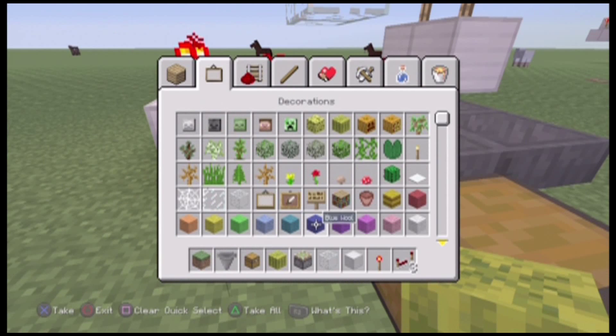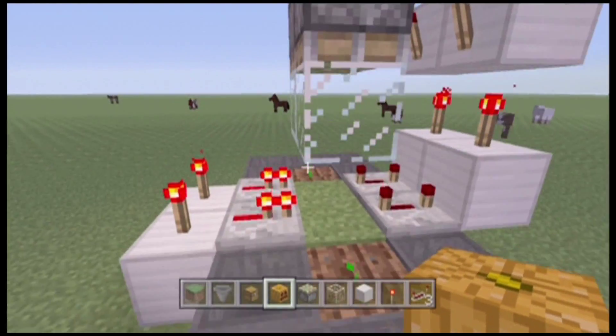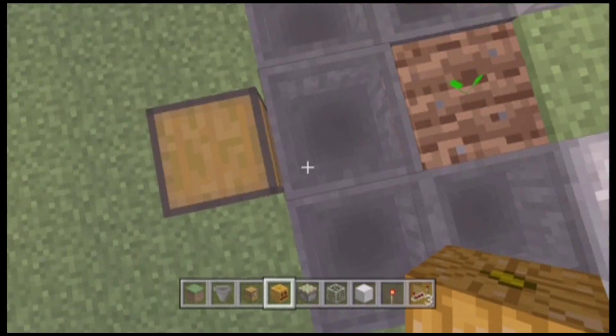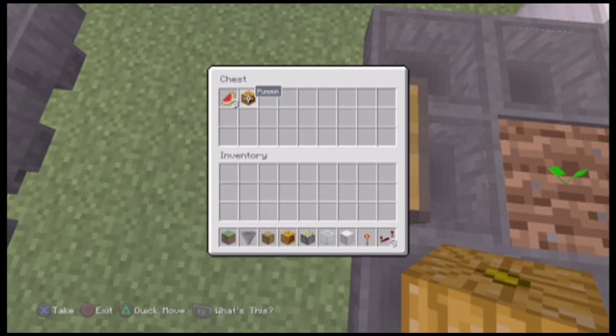The same works for pumpkins. If we put a pumpkin here, it breaks and goes here, and then into this chest.